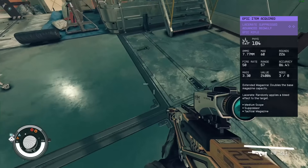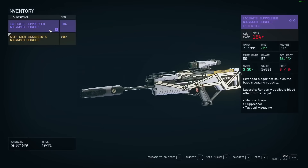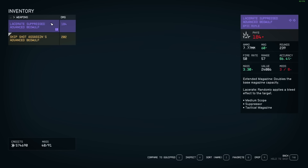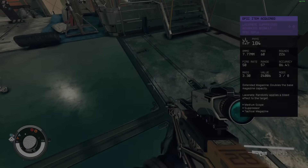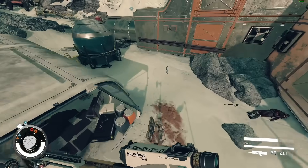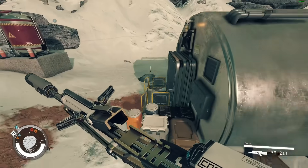We got another one. Let's compare them quickly to see which is better. This one has lacerate — really good — and double, which doubles the magazine. It's got a medium scope, suppressor, and a tactical magazine. Obviously the legendary one is a little bit better, but they're very common — they drop all the time. There's no reason why you should not be specced for ballistics. It is the most common gun in the game.